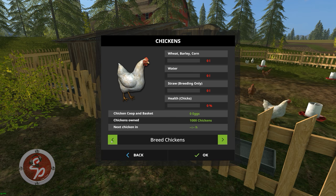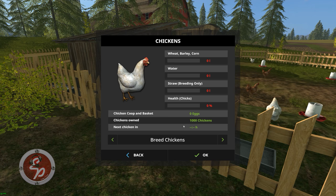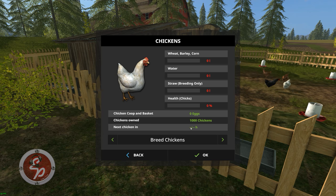I find that this time frame doesn't match up with the in-game clock. When I speed up time, sometimes I'll have a chicken in 15 minutes but this will say an hour. Maybe I'm reading it wrong, but that's how this works.